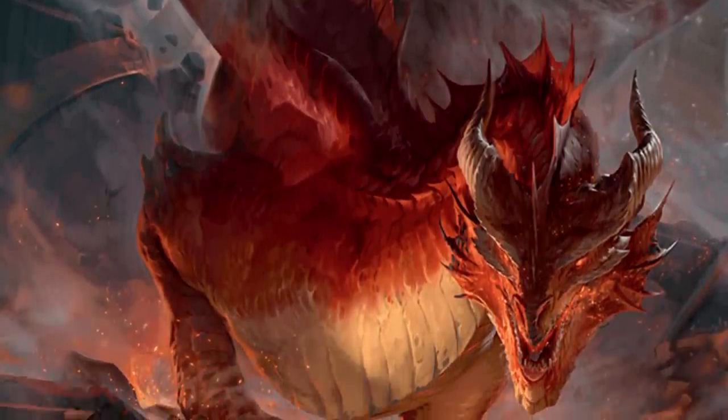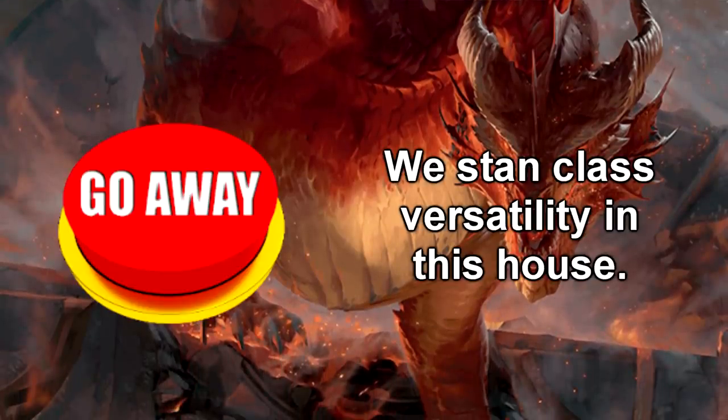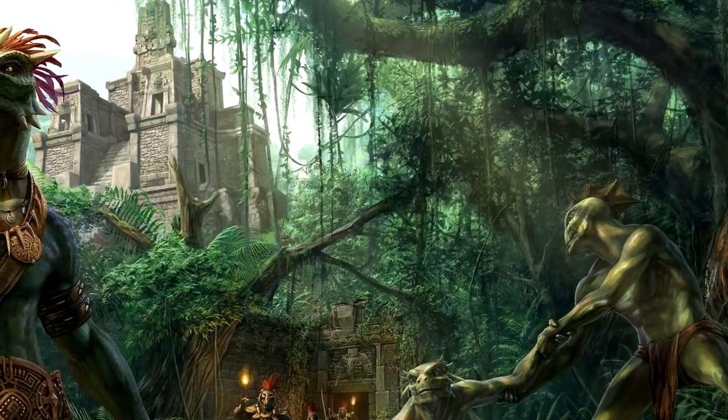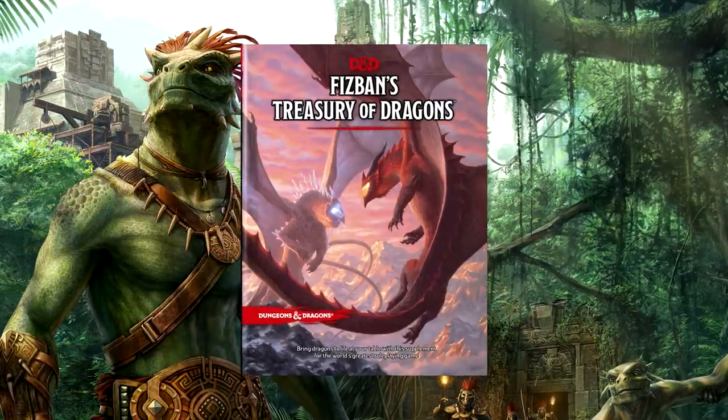It's a fun ability to use in a pinch, and 30 feet is wide enough that casters can still use it as a stay-away-from-me button. And we stan class versatility in this house. Still, if you're not using these homebrew, stay away from the base Dragonborn, and instead pick up one of the Dragonborn from Fizzbann's Treasury of Dragons.